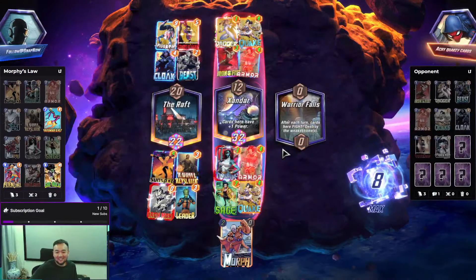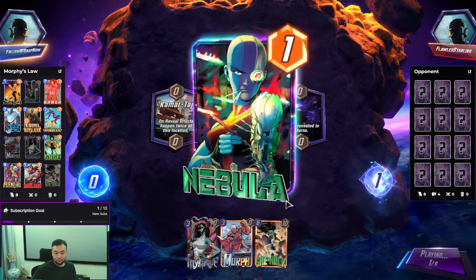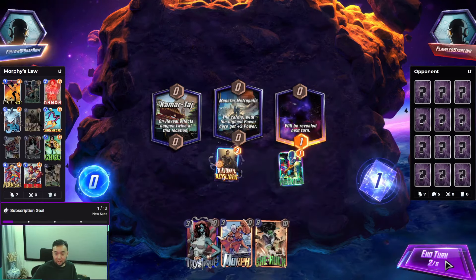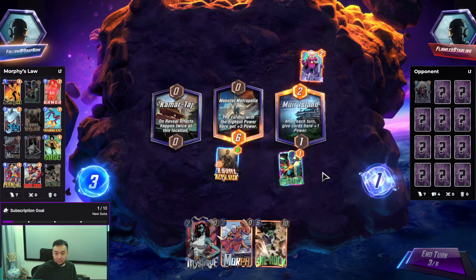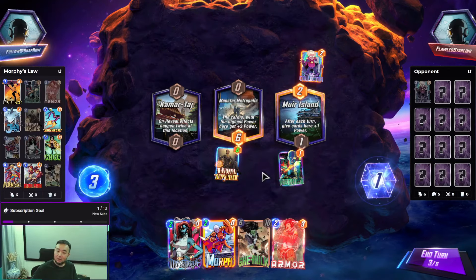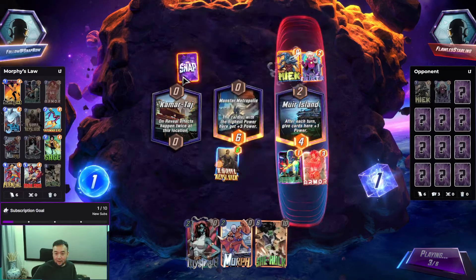I am Iron Man. So we play Ramona here. Are they a discarder? Who do we protect? We protect Nebula. What if they have Gambit? This way we can play just here. And if we have Iron Man — yeah, so they have a discarder.